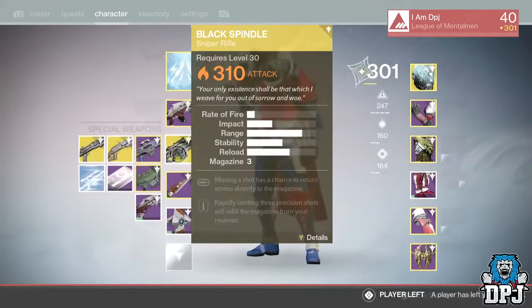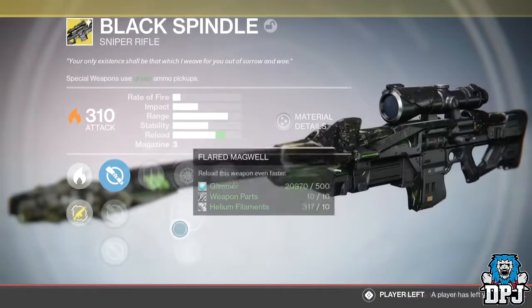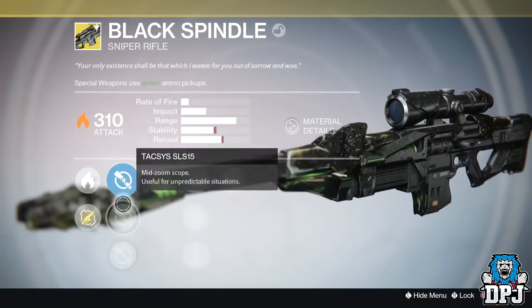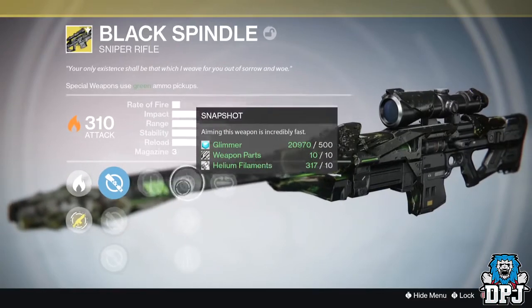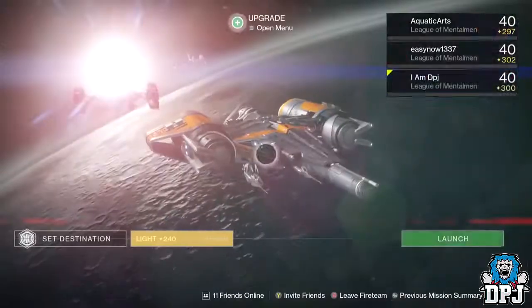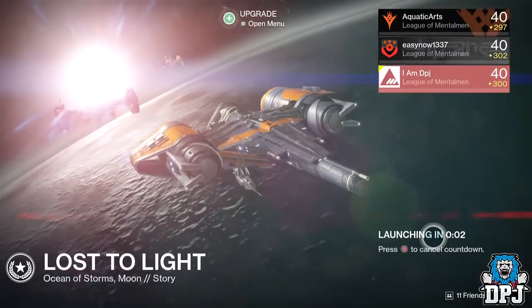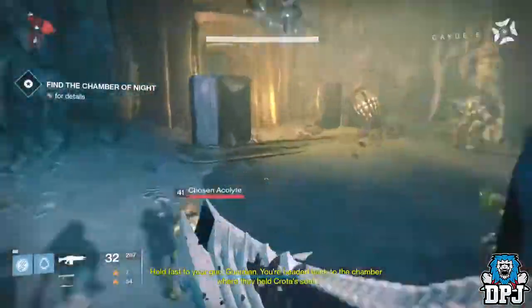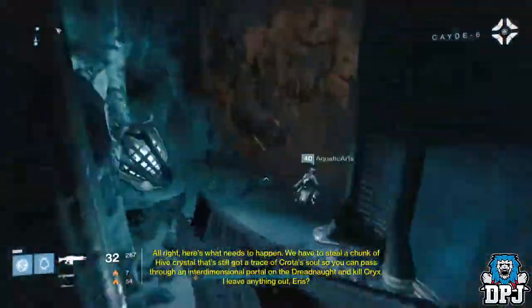What's going on guys, it's your boy DPJ here today with another Destiny video. In today's video I'll be showing you guys how you can get the Black Spindle, the exotic version of the legendary Black Hammer. We all complained when we knew the Black Hammer was going to get nerfed - Bungie took that into account and made an exotic version of it.